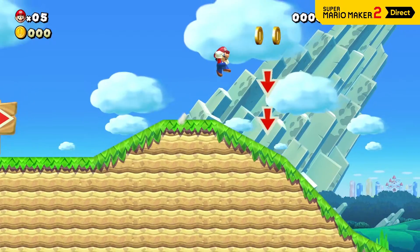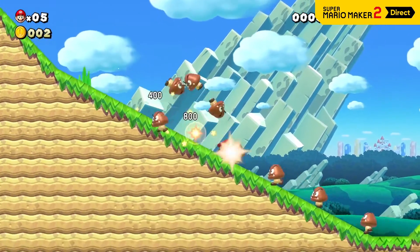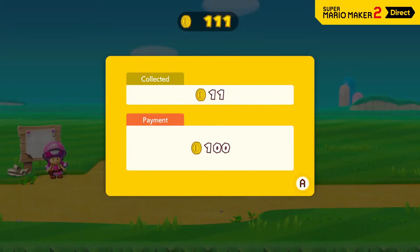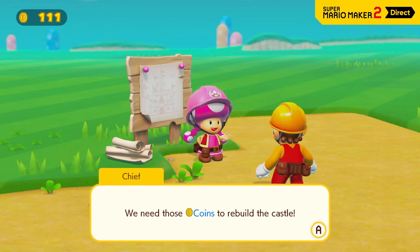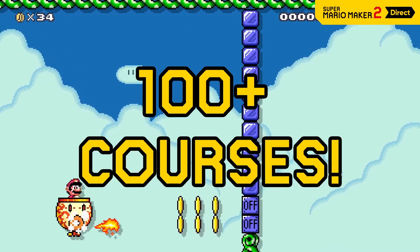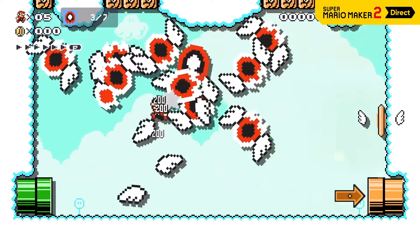Talk to the Taskmaster to accept a job from the bulletin board and play the associated course. If Mario can clear the course, he'll earn coins as a reward. Rebuilding a castle ain't cheap. There are more than 100 original courses crafted by Nintendo in Story Mode,